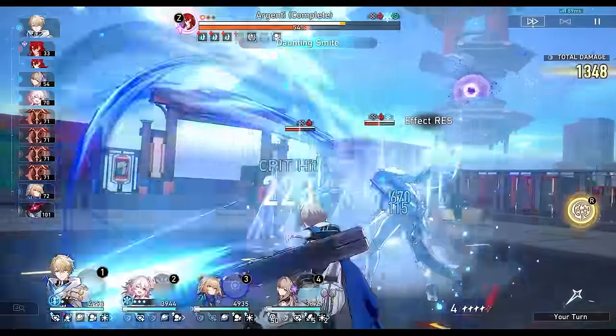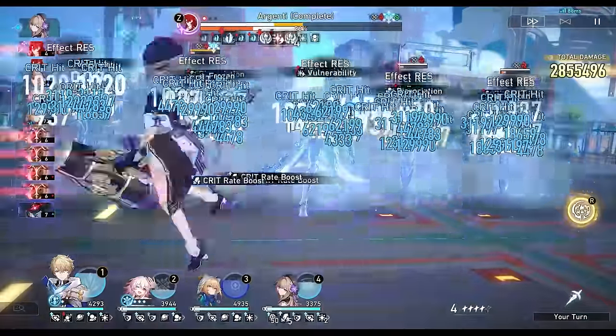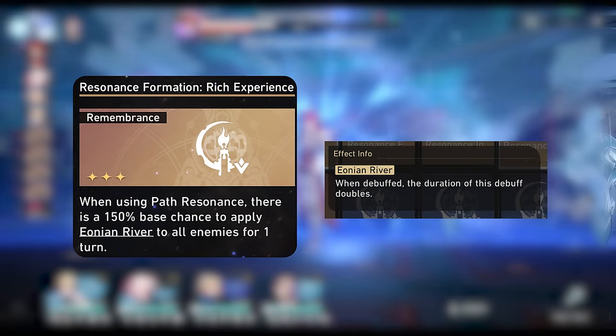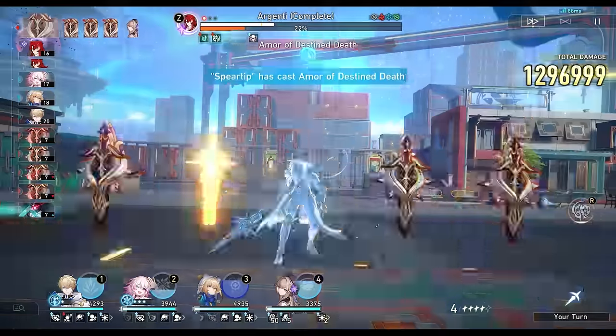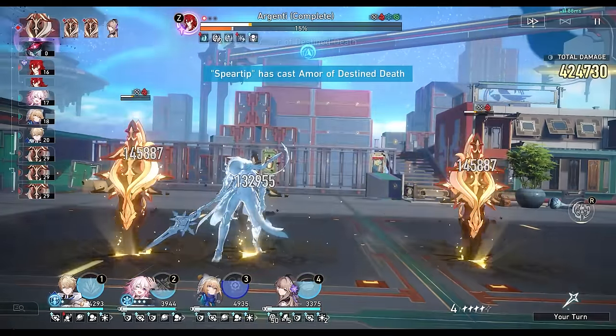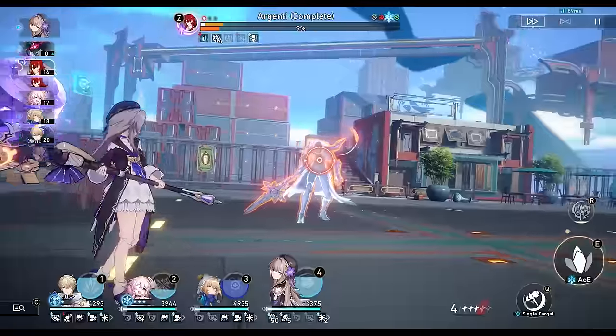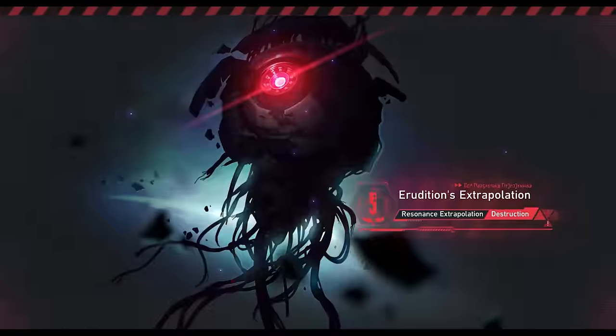In terms of the Remembrance resonance formations, I prioritize Rich Experience since it makes all debuffs including freeze and dissociation last twice as long, so this can give you a longer window to DPS. With this strategy, you will generally be able to unlock at least one and sometimes two of the resonance formations.